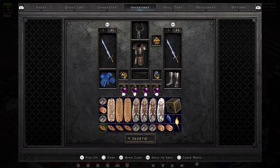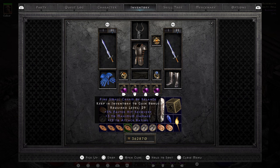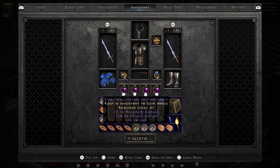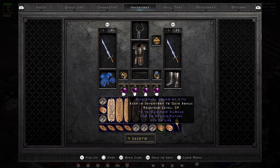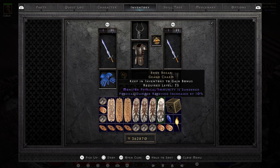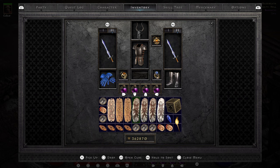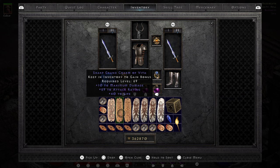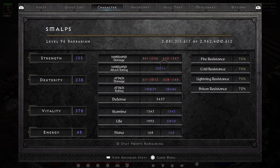An All Res charm, and then we have some 3/20 charms with Life, 3/20 with Faster Hit Recovery, and a few more 3/20 life charms. Then we have Bone Break, and then several combat GCs: 10-74, 8-75, 10-64-40, 10-64-40, 10-69-40, and a 7-8-61. Also a 20-15-10 Anni and an 18-17 Barb Torch. This is the attack rating after Demon Limb — a 13,000 attack rating.